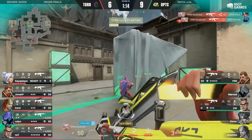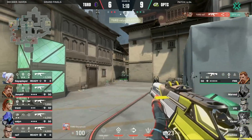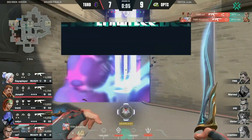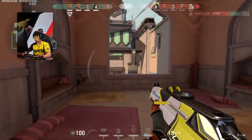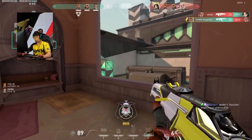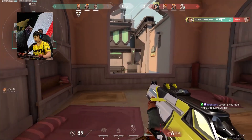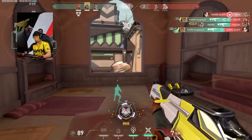Here we see him push fearlessly to take space, and even with low HP, he challenges Optic before they can even start their retake and completely shuts it down. Another really cool part of Saya's skill set is his seamless flow between utility and rifling. Here we see him controlling Hookah, and after finding an initial kill, he checks for a flanker and then holds the spawn smoke to help his teammates get on the site.